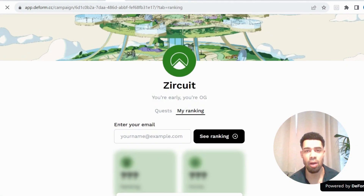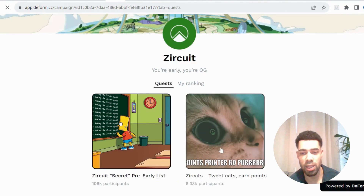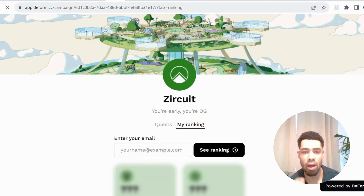Next there's something where we can get some points and earn an OG role — an early user role. I'll leave the link in the description. You need to sign up via a form using your email address, your Twitter, your Discord, and also sign a transaction from your wallet. Once signed up, you'll receive the OG role and 150 points. It will bring you to a page with quests — there's one quest where you can do some tweets to earn more points. You can also check your ranking.